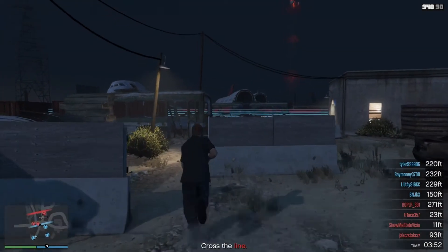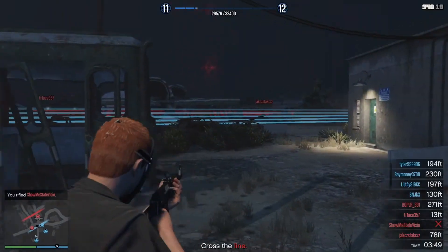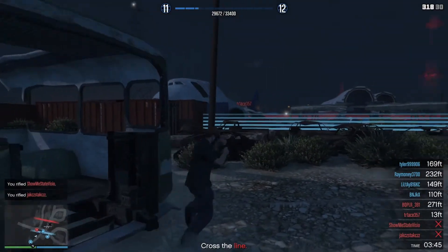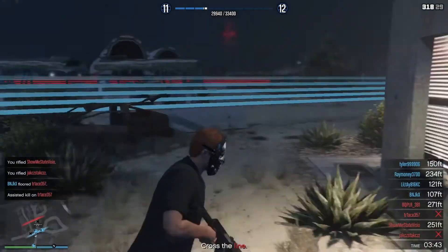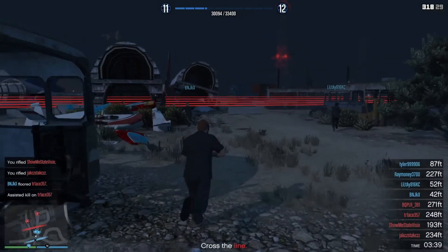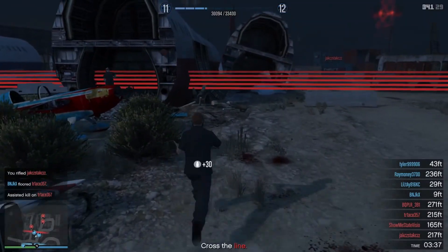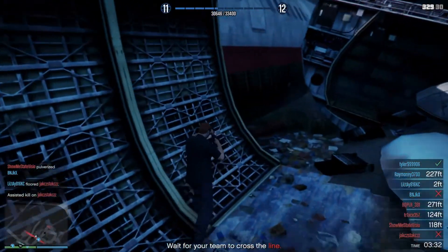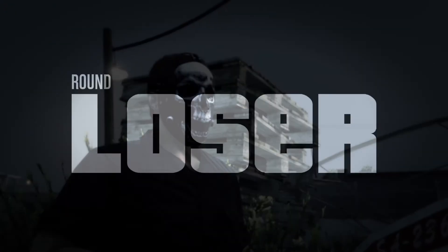Even if you guys are playing solo or with friends, it's actually a pretty fun game mode. Essentially how it works is there are two different teams and two different touchdown areas — the lines. What you want to do is get your whole team to cross the opposing line. If you're on blue team, you're going across the red line; if you're on red team, you're going across the blue line. Once everyone does that, the round is over.